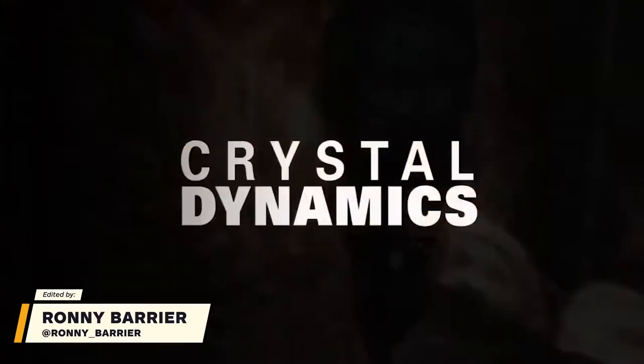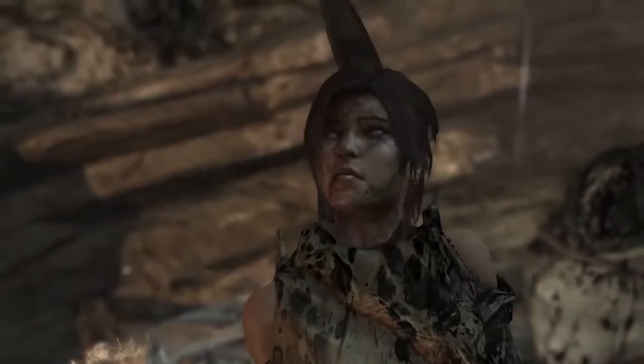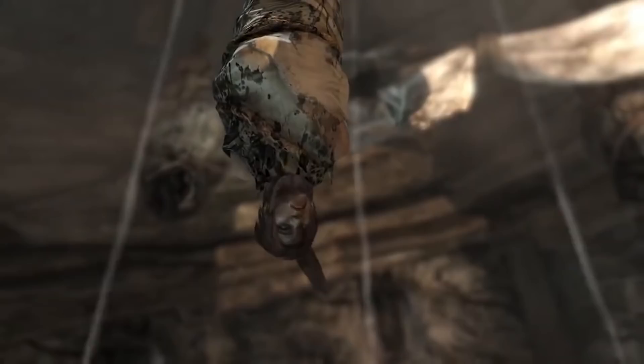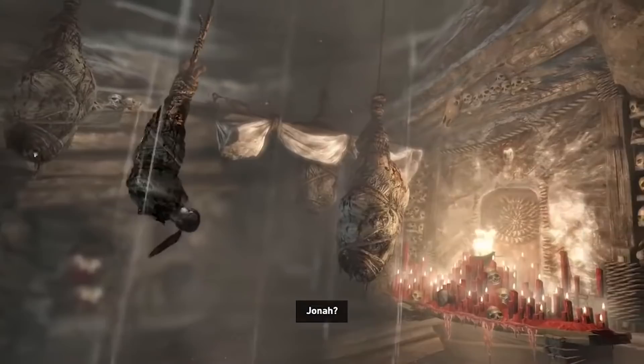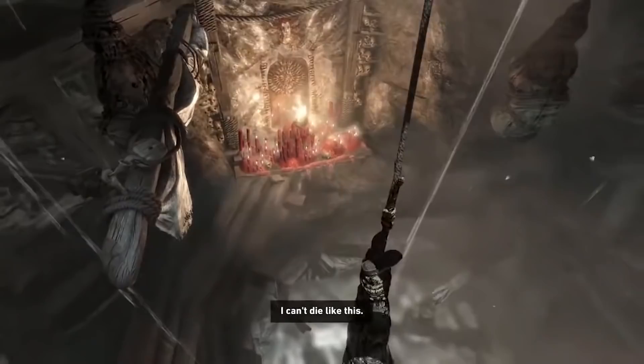No glitches yet — we get to watch Lara get strung up from the ceiling. This run is on PC; apparently the console run is an hour longer. This is also the original release as opposed to the Definitive Edition, which also saves an hour. There's a glitchless category which is also an hour longer, so the original PC glitched run saves roughly an hour over other categories.